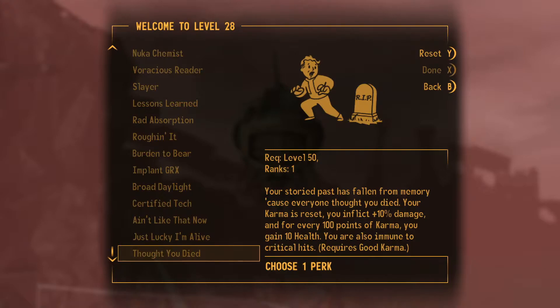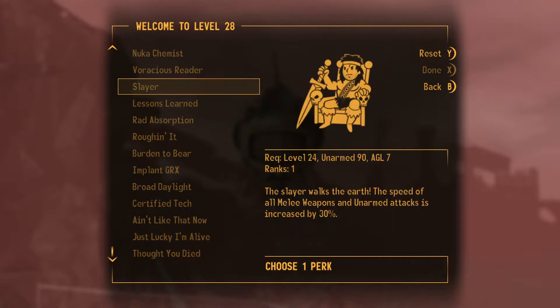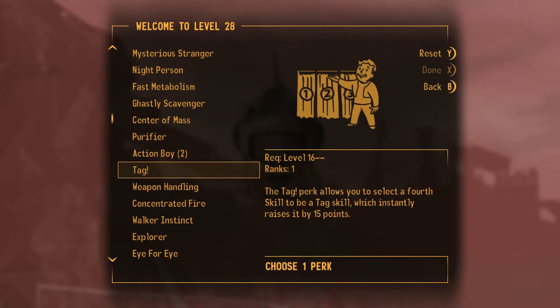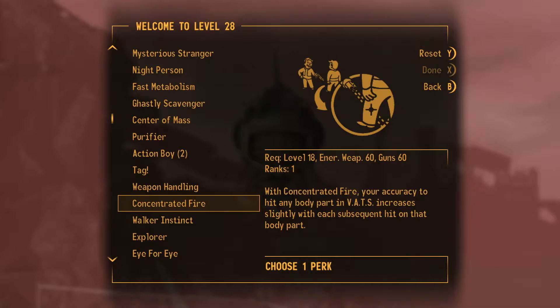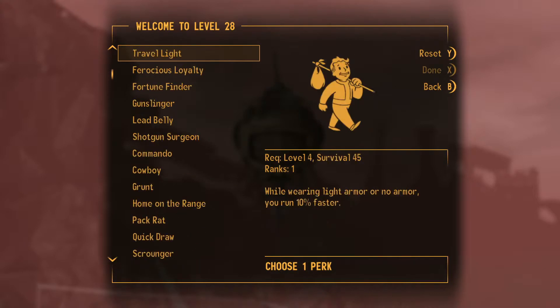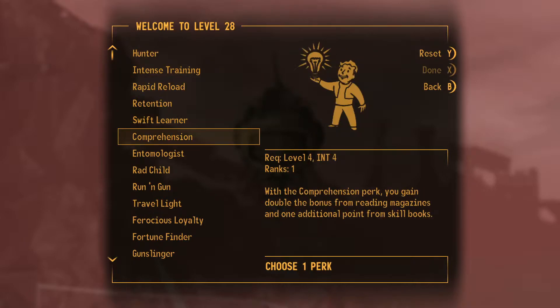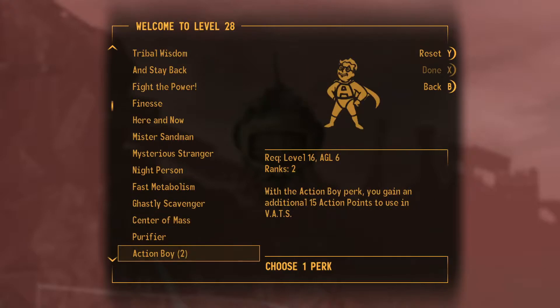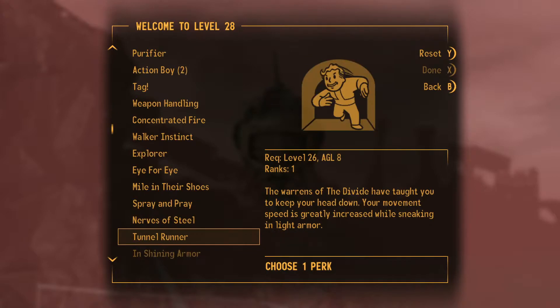Level 50 — your storied past has fallen from memory, karma's reset. Did we get Animal Friend level two already? Things have been fighting for us. There's one perk: straight to the midsection and down they go — you get an extra 15% in VATS if you hit their torso. I kind of like this one. Okay, I'm planning on sneaking, yes — it's our signature thing now.